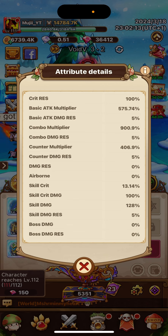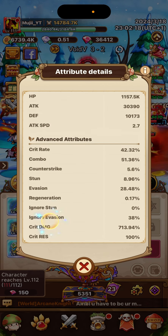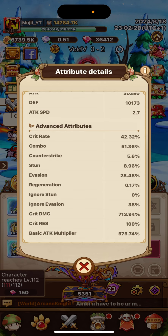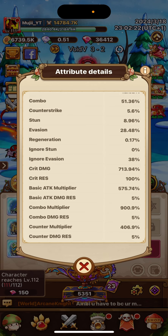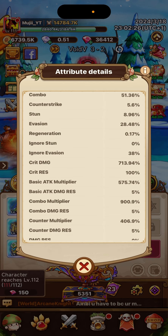Counter-Strike — we don't need that. Stun — I would actually love to have it at like 15% at some point. I'm going to need some other gear that gives more stun in order to get that up.